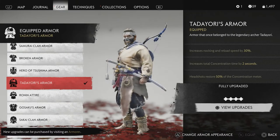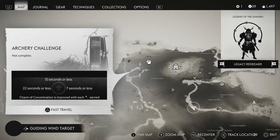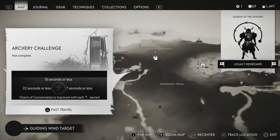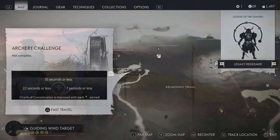You also need Tatayori's armor — it increases your reload speeds and also increases your total concentration time. You cannot get a gold or higher placement on these archery challenges without those archery charms and, most importantly, without Tatayori's armor.